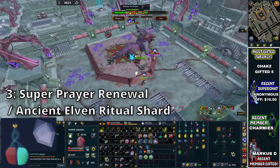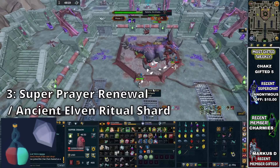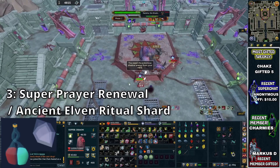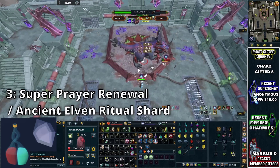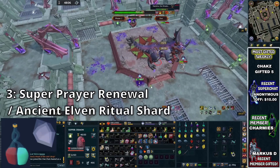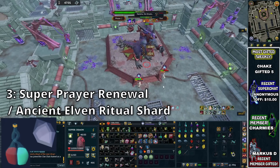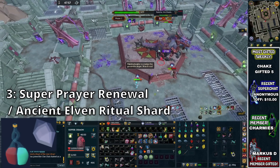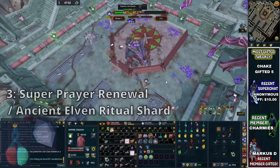The next item that you can stack with this is going to be the Ancient Elven Ritual Shard. It works similar to the Excalibur, except rather than for health, it will give you prayer points. You can just bring one of these with you — they only cost a few mil on the Grand Exchange. Right-click it in your inventory and press activate. If you are really struggling for prayer and you don't want to keep bringing more flasks, then this could absolutely be a good replacement to consider.